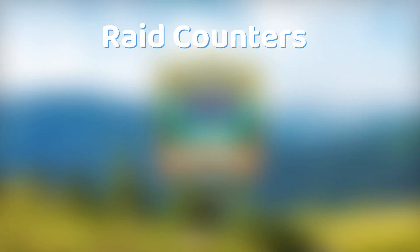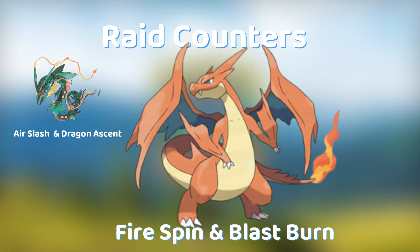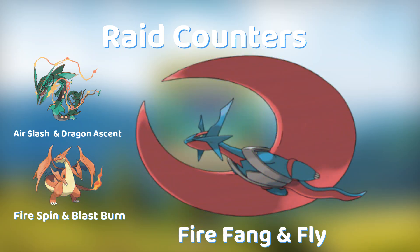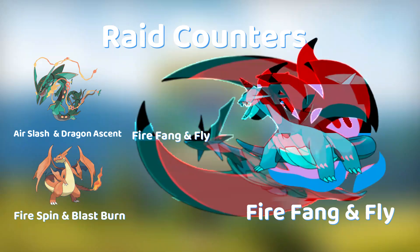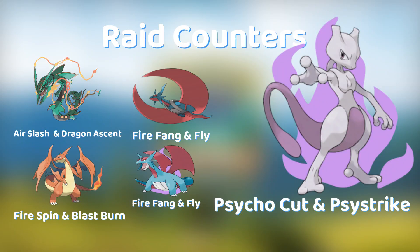Here are the top counters you can use against Mega Beedrill: Mega Rayquaza with Air Slash and Dragon Ascent, Mega Charizard Y with Fire Spin and Blast Burn, Mega Salamence with Fire Fang and Fly, Shadow Salamence with Fire Fang and Fly, and Shadow Mewtwo with Psycho Cut and Psystrike.